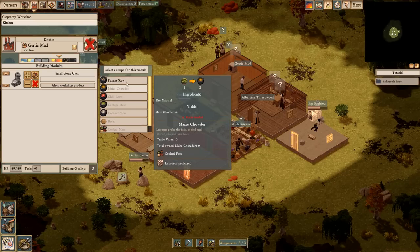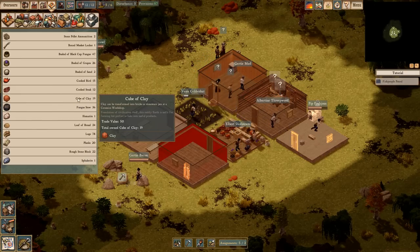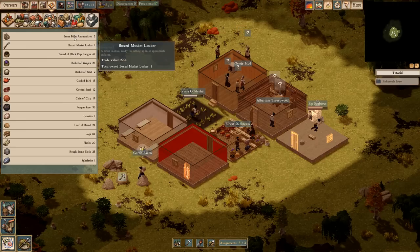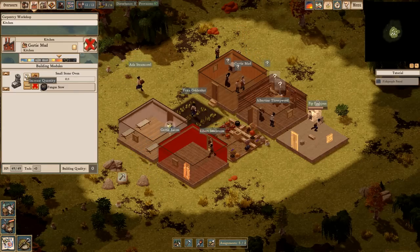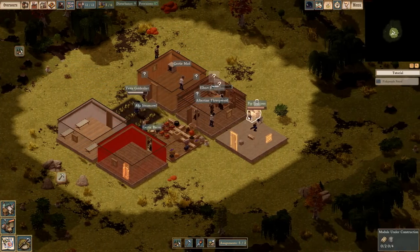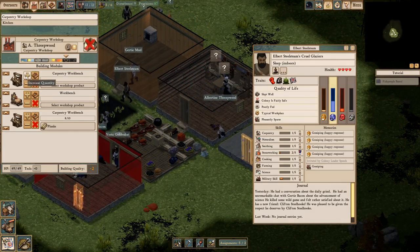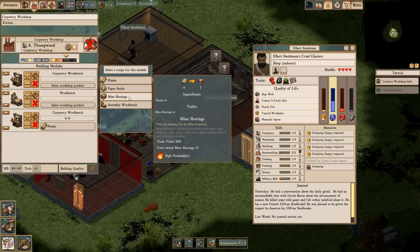We got a ton of fungus stew — 36 fungus stews. We've got 47 bushels of black cup fungus, so we're going to have a lot of fungus stew. But I want to keep the provisions up. The problem is people still aren't happy because the food is not that great.